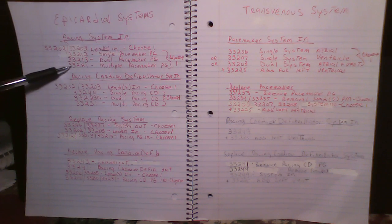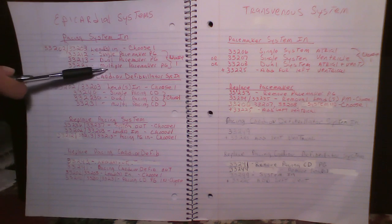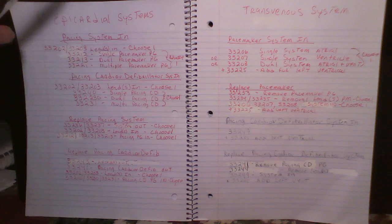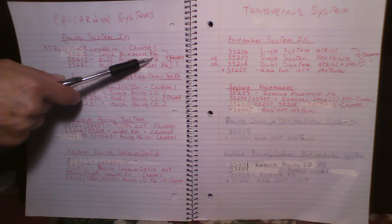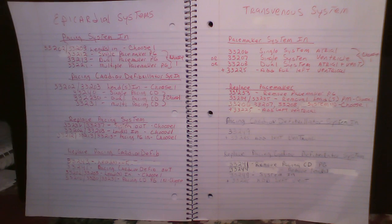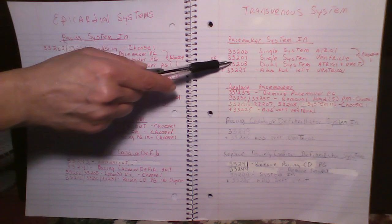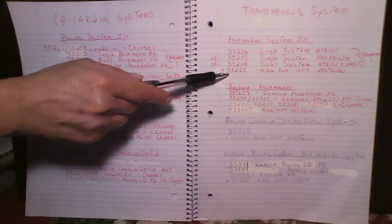Then you choose one of the pulse generator codes: 33212 if it's for a single, 33213 if it's for a dual, and 33221 if it's for a multiple. Multiple is three or more leads — so the three would be your right atrial, right ventricle, and left ventricle. We do not have left atrium yet, only left ventricle. So you choose one of these — two codes total to put the system in for epicardial.